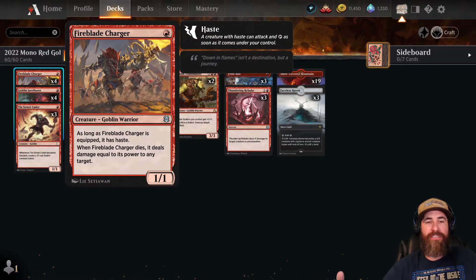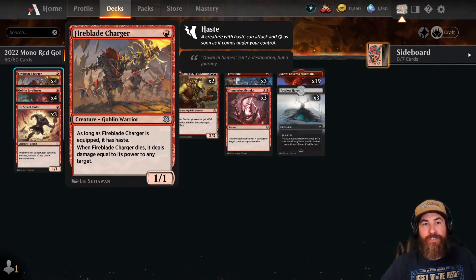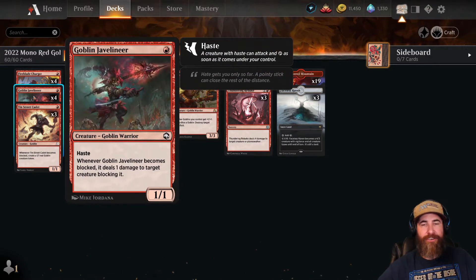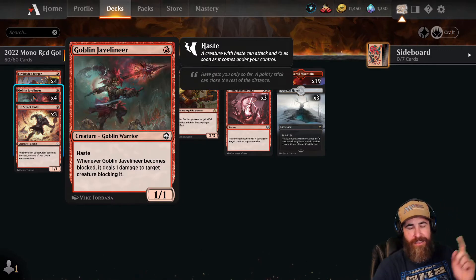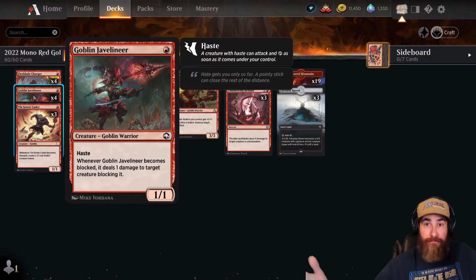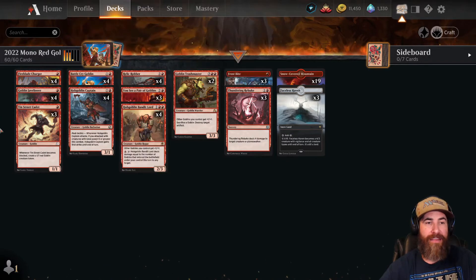I like to throw the Fireblade Charger first because it creates a situation where they only want to block with their one-one if they have no other creatures, or if they have two creatures with one defense, they don't want to block and risk losing too many. And Goblin Javelineer — don't get me started on poor mono white. Elite Spellbinder dies to this, the Warhound dies immediately to this. Before they can block, it's not going to kill our Javelineer, so it creates a really odd gameplay situation.